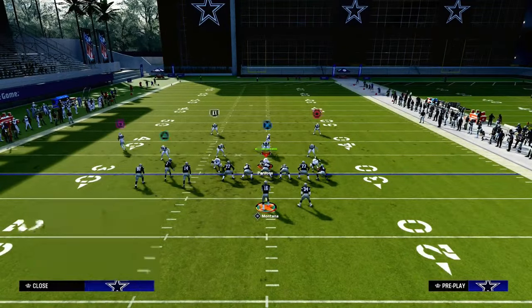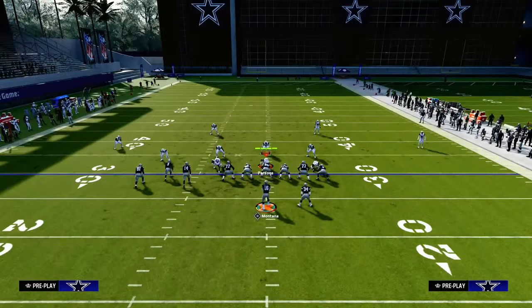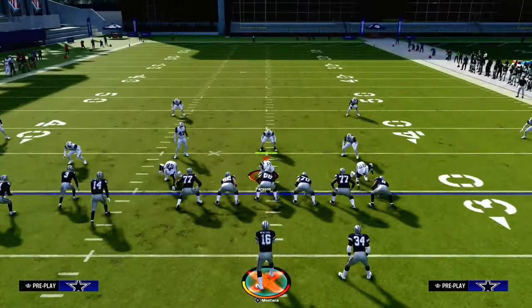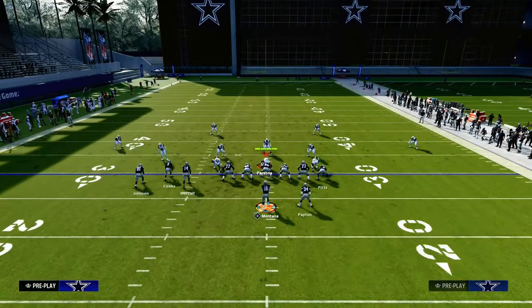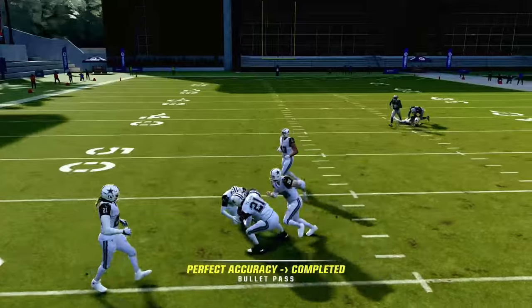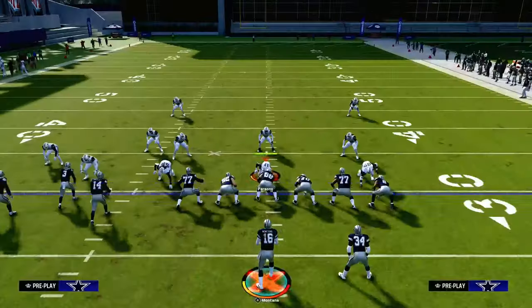A lot of people this year, especially post-patch, are going to be running a lot of double flat style defenses, and they're still going to have to account for the drag or the running back in route. As they run these double flat defenses, this curl route becomes even more important in your offense because it's just going to settle up in the zone and absolutely destroy your opponent. This play beats man coverage well and it beats zone coverage well.